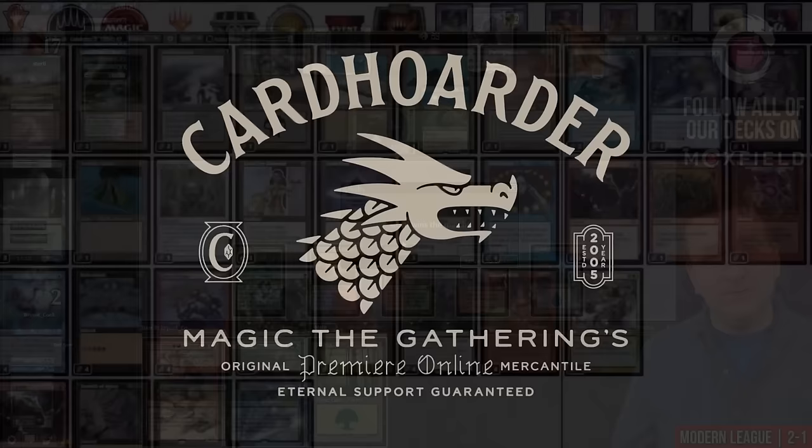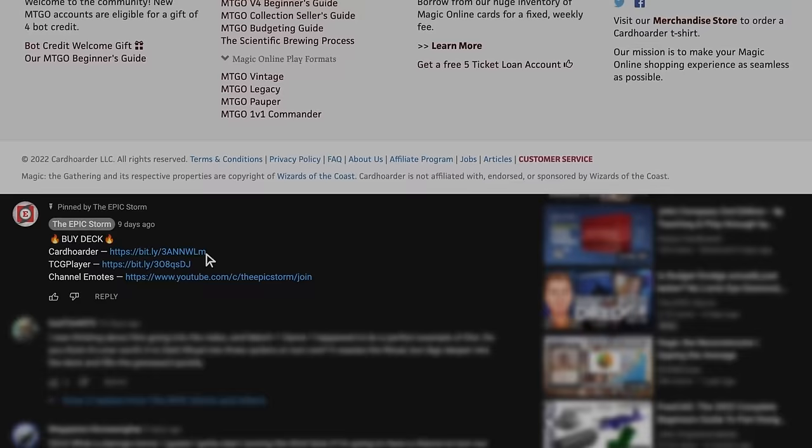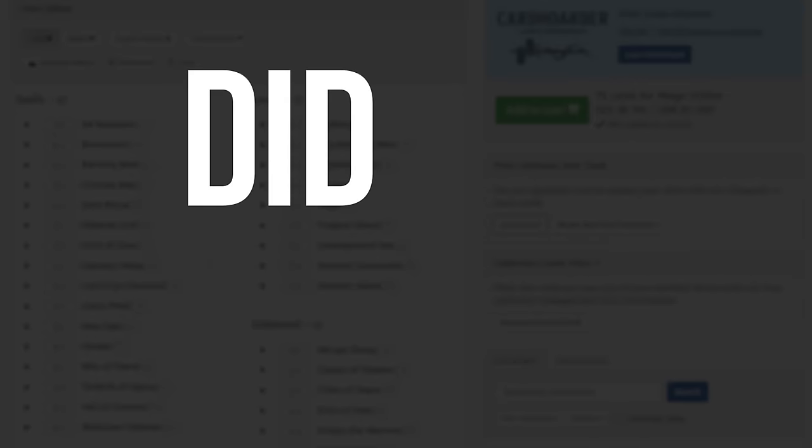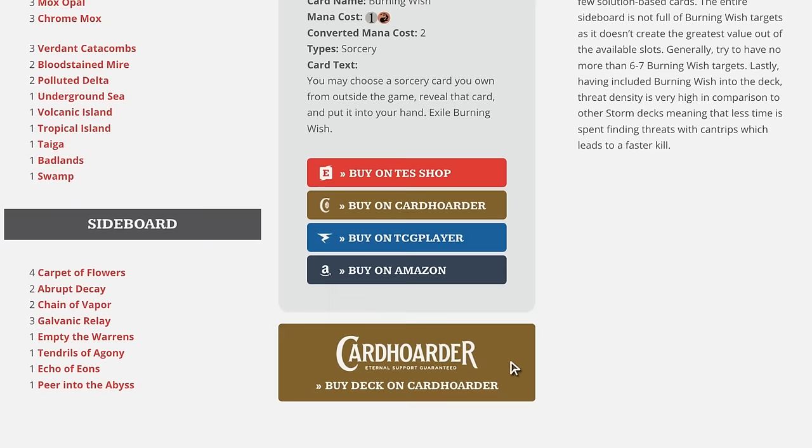With Card Hoarder, renting your favorite combo deck has never been easier — there isn't a more affordable solution for Magic Online. Want to play the deck in this video? Check out the pinned comment below to easily rent the deck from Card Hoarder. Did you know you can rent the Epic Storm from Card Hoarder for as little as seven tickets a week? We've made it simple by including a button to rent the entire deck at TheEpicStorm.com/decklist.